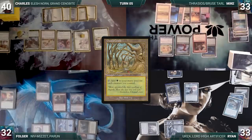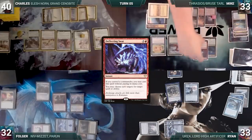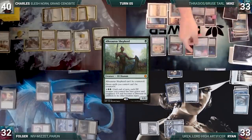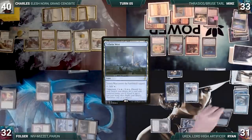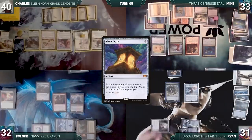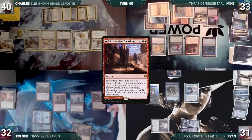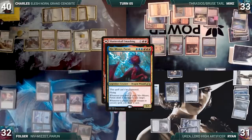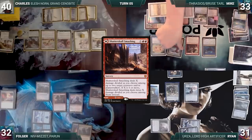Mike draws, plays Gaia's Cradle, activates Thrasios scrying and finding Deflecting Swat, activates Thrasios again revealing Allosaurus Shepherd, and passes. Ryan draws, taps Ancient Tomb to transmute Tolaria West fetching Mana Crypt, casts Mana Crypt, and passes. During his draw step, Folger's Niv-Mizzet triggers and Folger deals one damage to Archon of Emeria. Folger casts Shatter Skull Smashing where X equals one, targeting Archon of Emeria and Birds of Paradise. Niv-Mizzet triggers twice, drawing Folger a card and dealing one more damage to Archon. In response, Mike floats mana from his Bird.